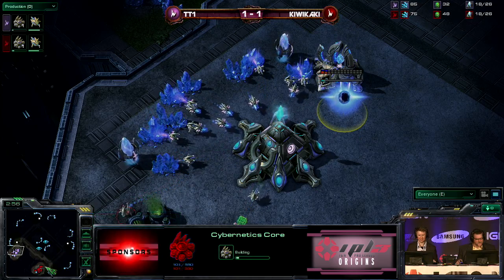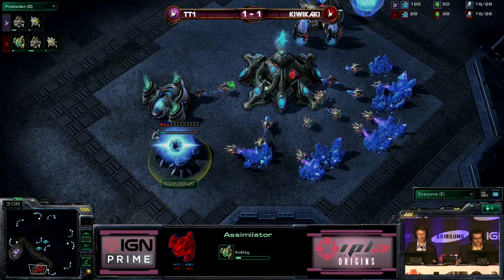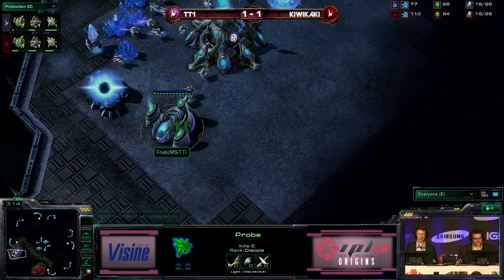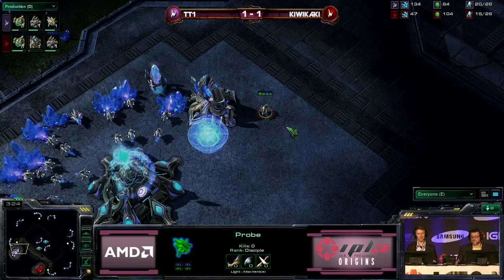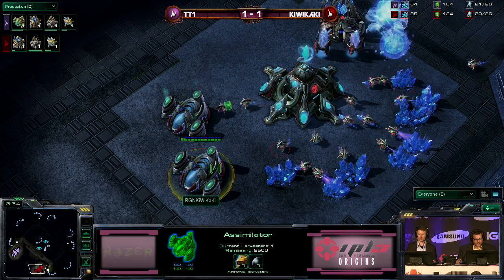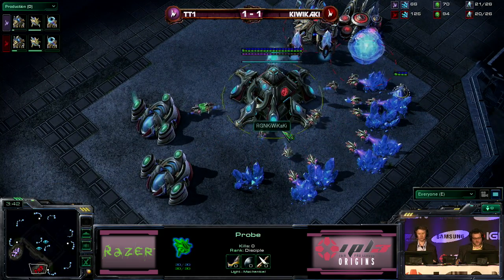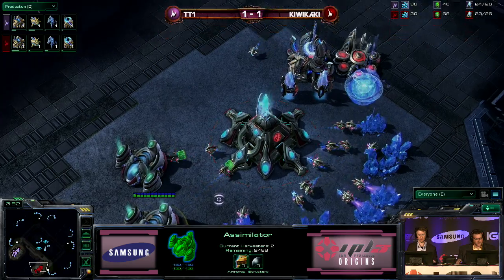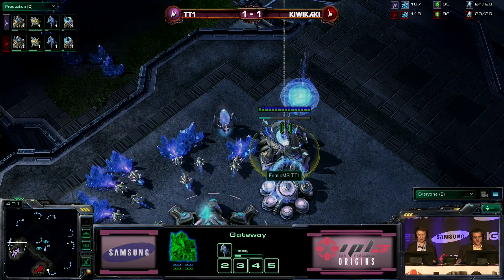Cybernetics core going down for both players. Kiwikaki just slightly ahead on his timings. Really early second gas from kiwikaki — and I always say, if you see a second gas for Protoss before 20 supply, I just get this DT sense. Both of them actually getting their second gas before 20 — well, tt1 got it on 20. Kiwikaki has one harvester on it for the time being. tt1's probe is getting very close to it — looks like he just wanted to ensure it wasn't going to get stolen. There we go, finally two harvesters on it. No third harvester on that second gas yet for kiwikaki.